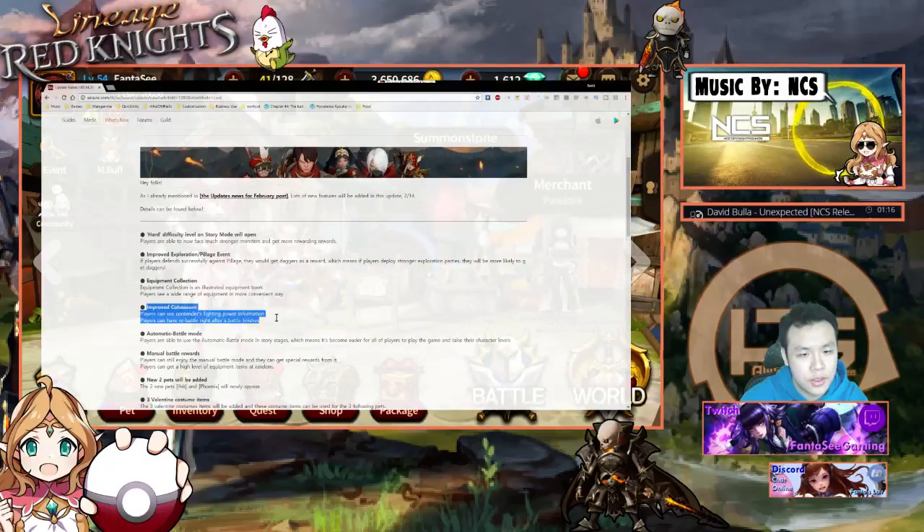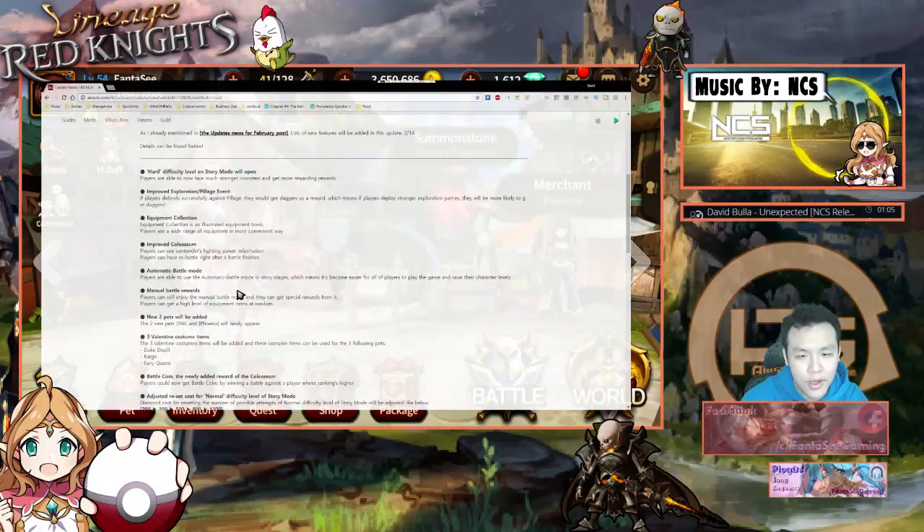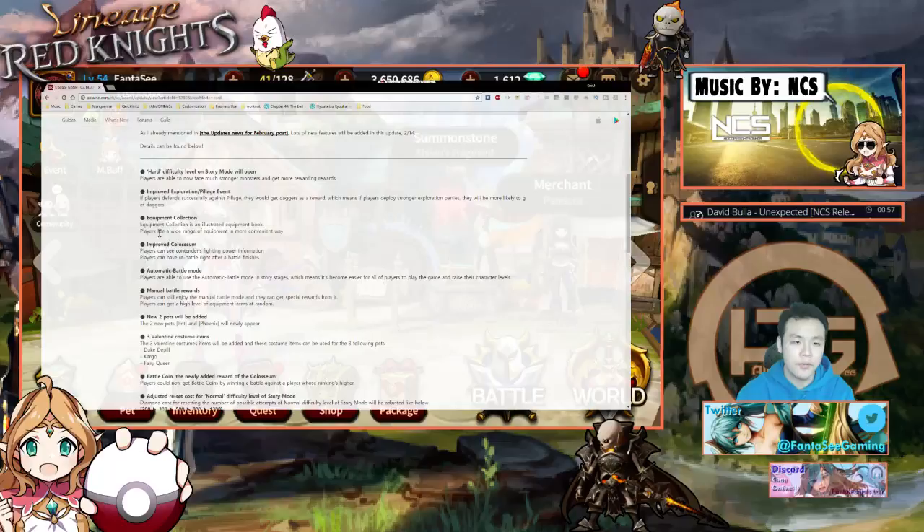Improved Colosseum. And look at this — equipment collection is illustrated equipment, but players will see a wide range of equipment in a more convenient way. I'll take a look at the new UI changes for equipment as well.